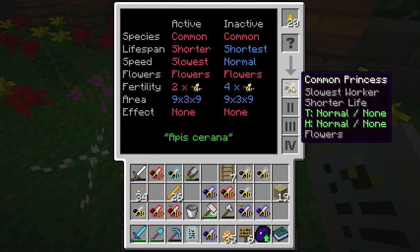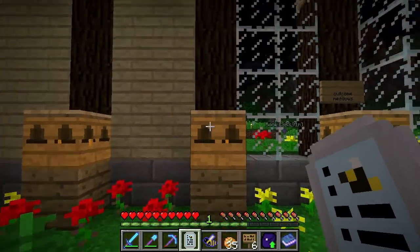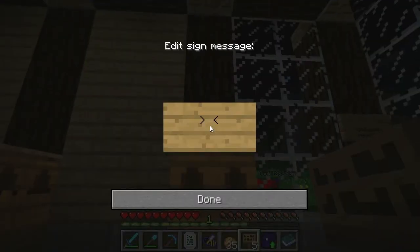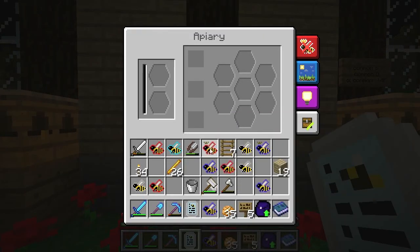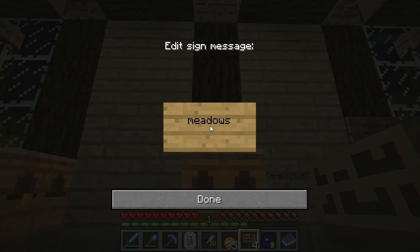I've got another common princess — the inactive trait is common and the fertility is four times. We'll put this one together with another common drone. Common princess plus common drone, outcome should be common with four fertility. And then this one — meadow princess plus common drone — we're expecting common.